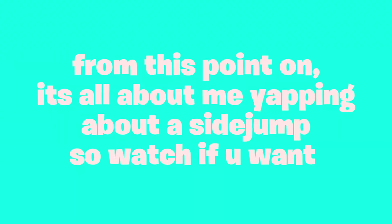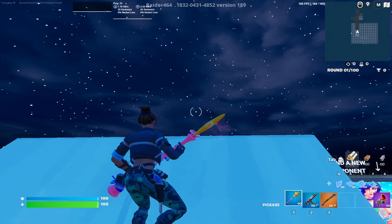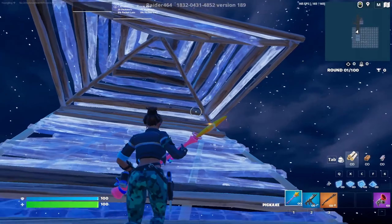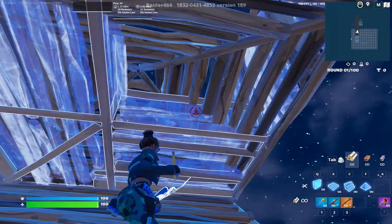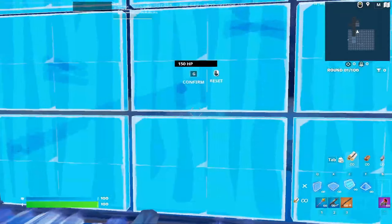Just cause I made this video weird, I wanna make another high ground retake for you guys. Basically this is what it should look like — it's a side jump and it should look like this. You just wanna place a cone, wanna place a floor here, and you just wanna take this wall. You could either take the wall from right here or you could just jump and take it — it really doesn't matter.